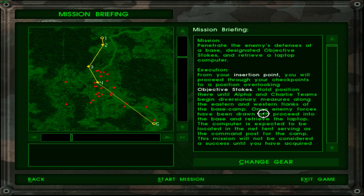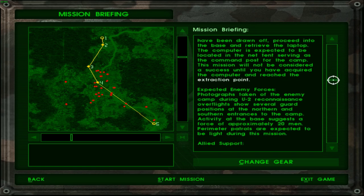So basically, infiltrate silently and hold position until the firefight begins, then get on with the mission. Once enemy forces have been drawn off, proceed into the base and retrieve the laptop. The computer is expected to be located in the net tent serving as the command post for the camp. The mission will not be considered a success until you have acquired the computer and reached the extraction point, which is quite a hike from the objective marker here.